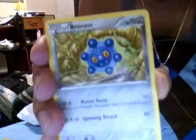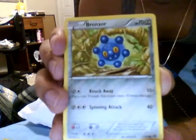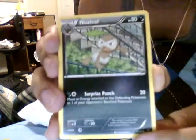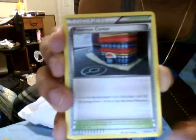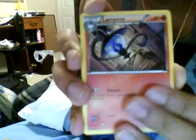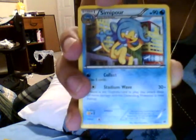We got a Pitchie, a Growlithe, a Bronzor, a Ferro Seed, a Cub Chew, Nuzleaf, Pokemon Center, Lampent, and the Reverse Holo is Darumaka — that's a nice Reverse Holo — and the rare is Simipour.